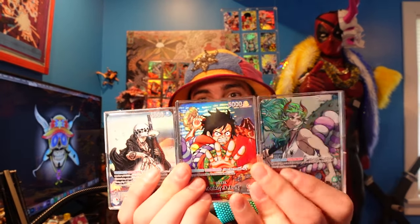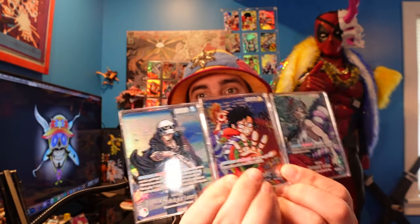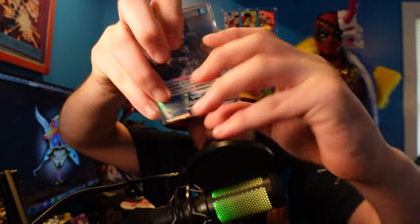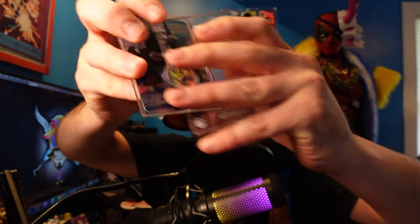Like the post, comment two of your friends' names that you think might dig it, and share the post to your story, and you could win these three shiny cards. This is super, super shiny, cool, fun stuff. The leader text is printed on the cases — that's how I make these cards. I print them, I design them, I have my friends draw the art, and the text is printed on the case. So you can take the card out and appreciate how beautiful the full art of the card is all on its own.